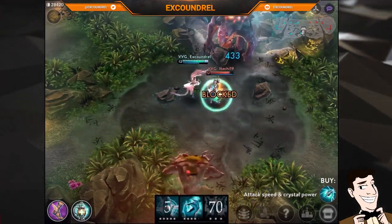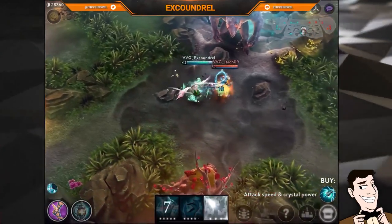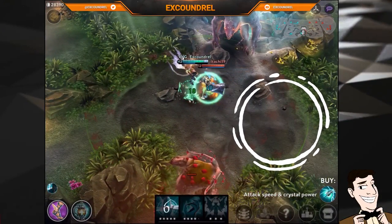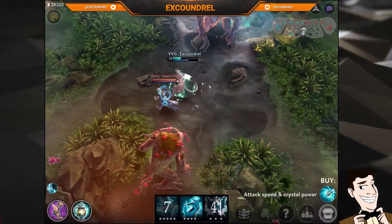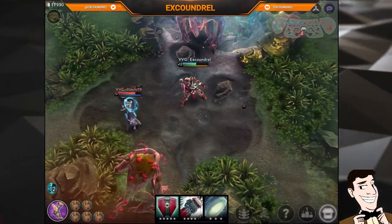Adagio has really only one ability worth reflex blocking and that's his Verse of Judgment. When the runes on the outer edge go from black to a lighter brown colour going towards that highlighted colour, that's the time to reflex block. Also showing that you can reflex block his Gift of Fire, meaning you won't get burnt and won't get slowed.